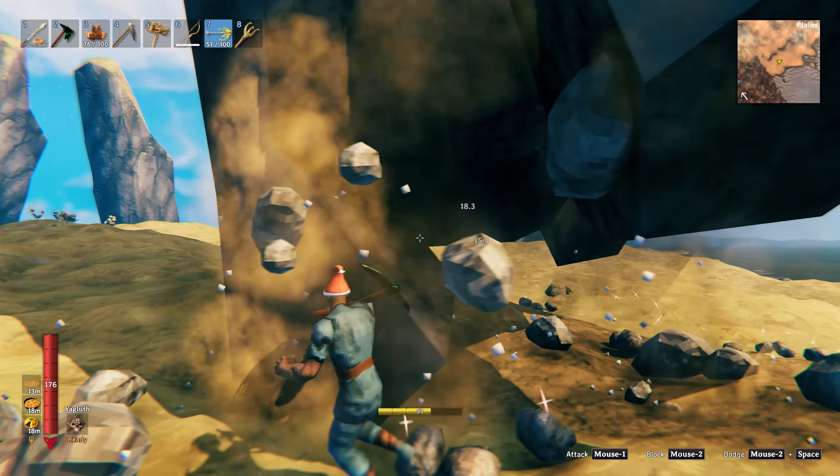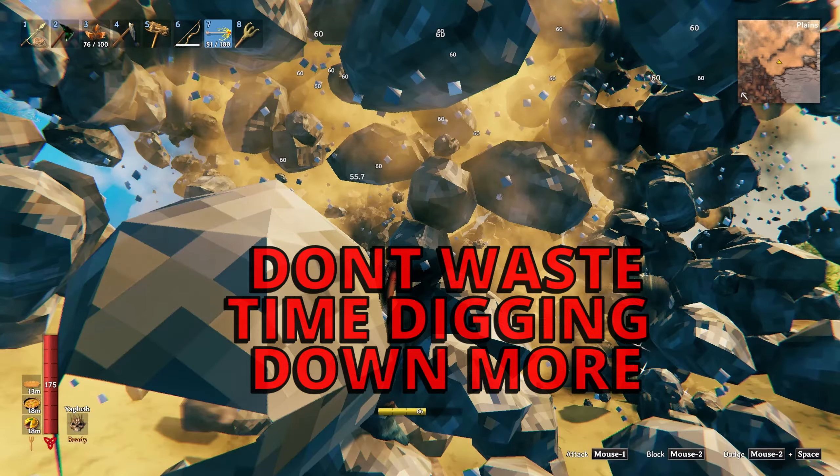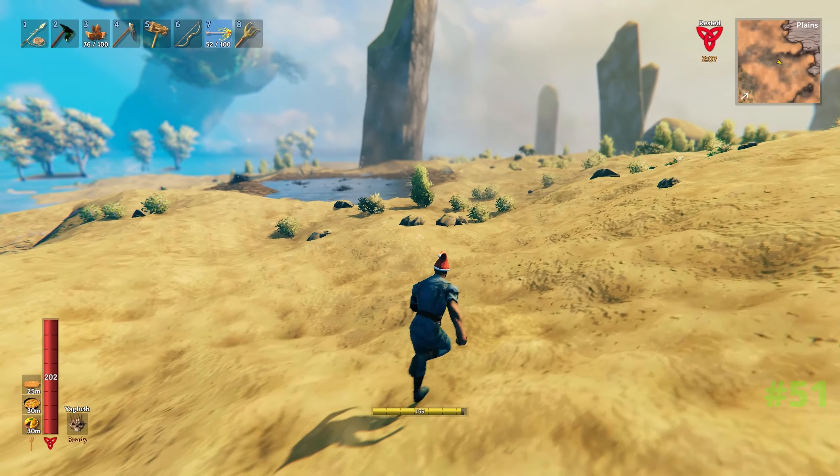Harvesting stone in large quantities becomes a lot faster when you come across these large pillars of rock. Just harvest around the base - this comes off in large chunks, and when you've gone all the way around the whole lot will shatter into several hundred stone pieces.